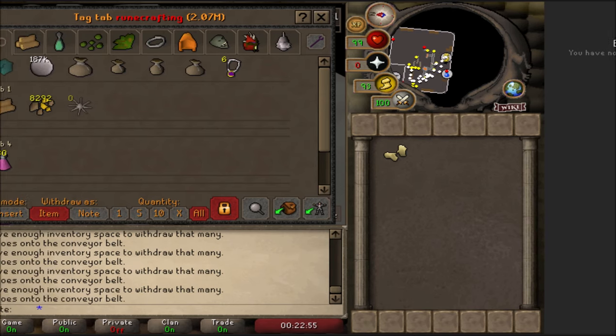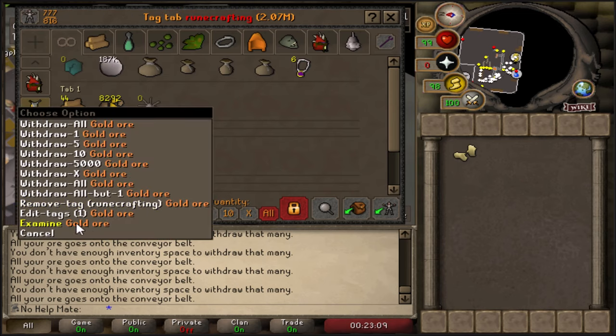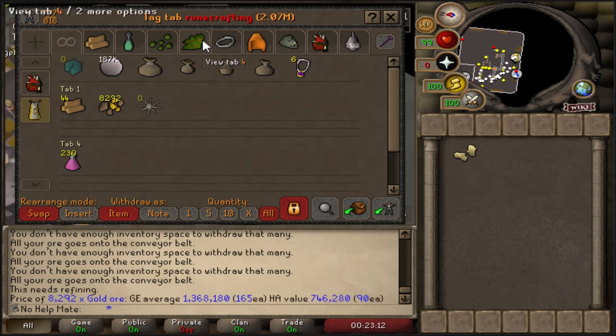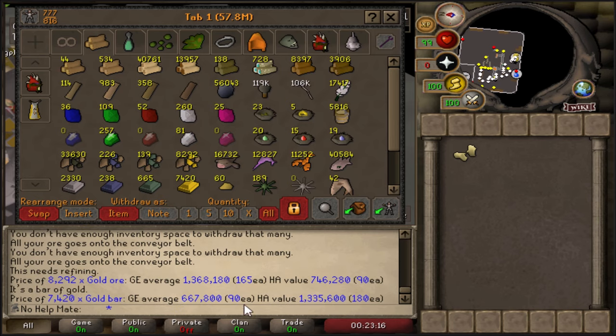We're going to reset my total XP, all reset, and do this method for a full hour. I have 8,200 gold ore to start. To give you an idea of the cost: a gold ore is worth 165 GP and a gold bar is worth 90 GP, so you will be losing quite a bit of money doing this method. But you're getting so much XP that it's just worth it. See you guys in an hour!